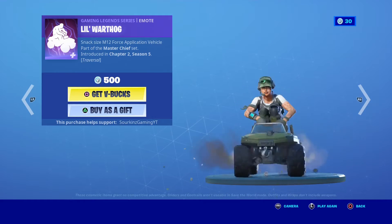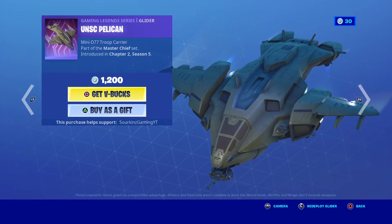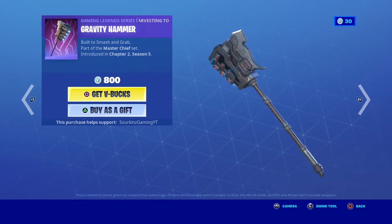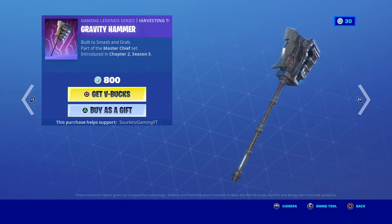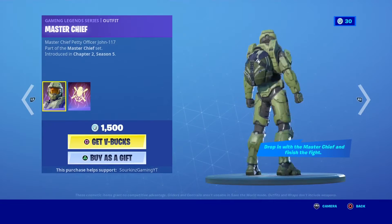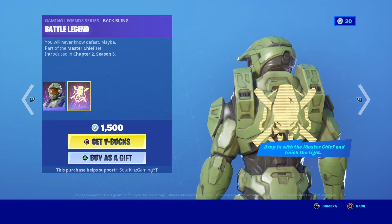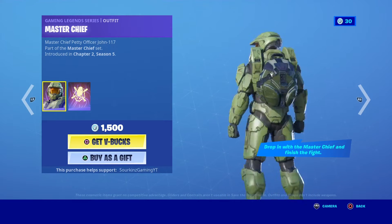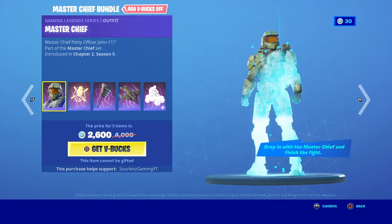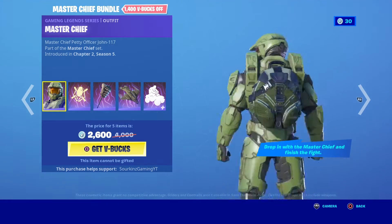So we have the Warthog traversal emote — I used to play Halo a lot. We have the UNSC Pelican, a pretty cool glider. We have the Gravity Hammer — oh my god, so nostalgic. We have Master Chief, we also have the Battle Legend back bling. I really want this skin so badly, and then we have the bundle right here. I'm most likely going to get this because I really like Master Chief.